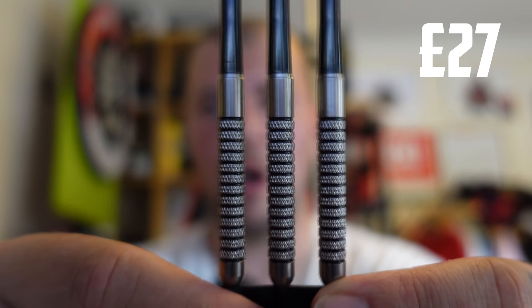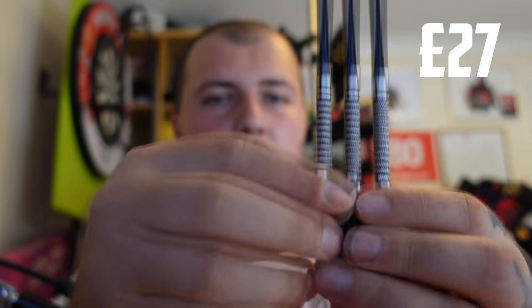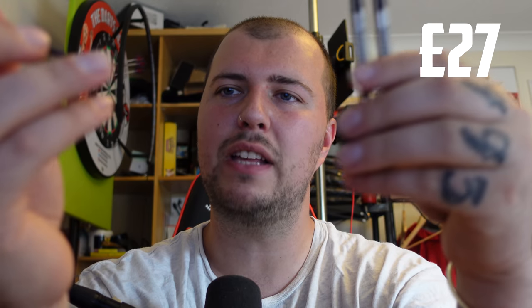The next set — I've seen these. I remember them from the Red Dragon catalogs. Did anyone else used to get the Red Dragon catalog and just flick through it? These are definitely a set I recognize. Not bad — ring grip, straight barrel, grippy, tungsten, probably 20 or 21 grams. All positives. I reckon I can sell them for 12 quid.